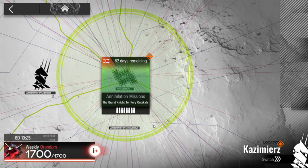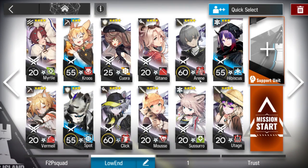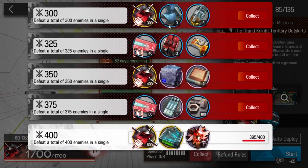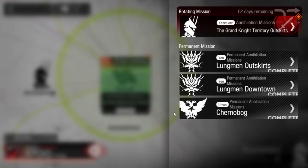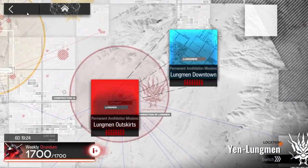Let's clear Annihilation 4, the Grand Ignite territory outskirts - such a long name. For this strategy, if you don't have a lot of good operators, you can just clear it once to get all the 400 rewards. Then don't auto-deploy it and go back to farm Annihilation 2 or 3 instead.